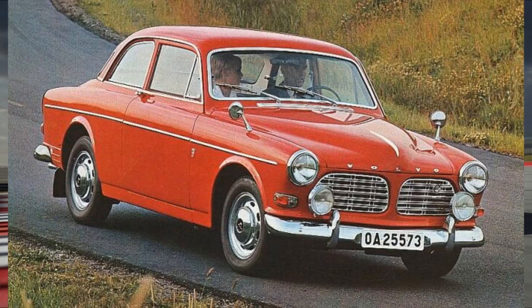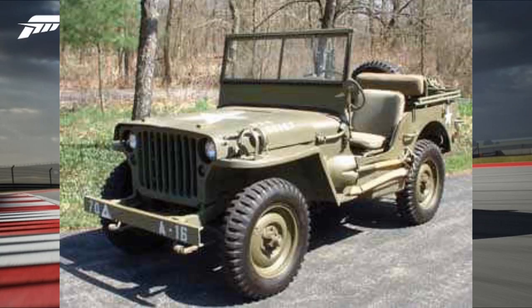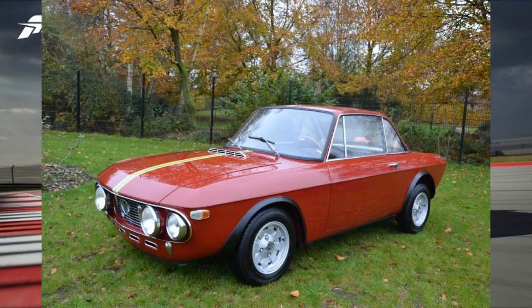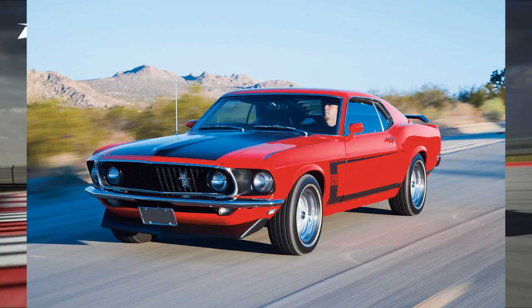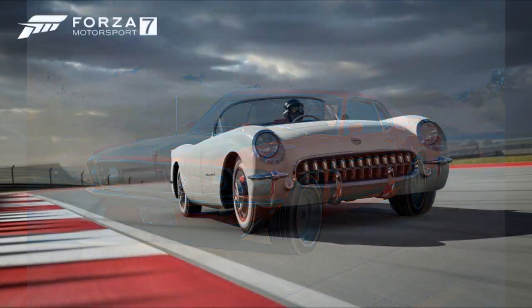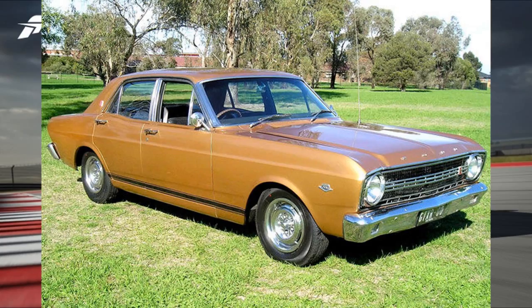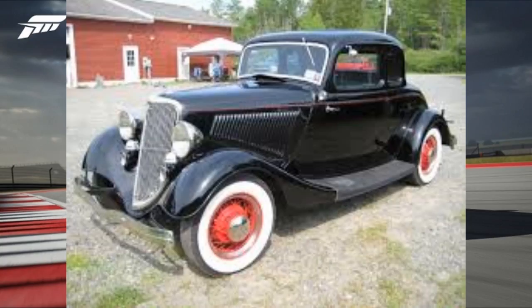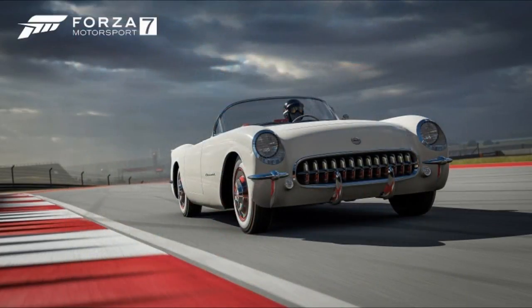We've also got the 1967 Volvo 123 GT. The 1945 Jeep Willys MB is also in the game — that's a good wheelie build and pretty fun. We've got a 1968 Lancia Fulvia Coupe Rallye 1.6 HF, a 1969 Ford Mustang Boss 302, a 1967 Ford Falcon XR GT, a 1940 Ford Deluxe Coupe, and a Ford Deluxe 5-window coupe — that was the barn find from the Hot Wheels expansion in Forza Horizon 3.